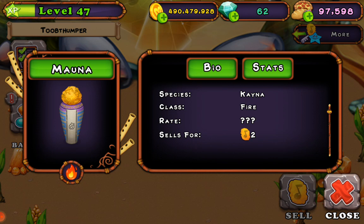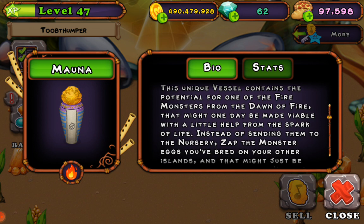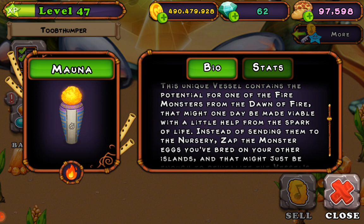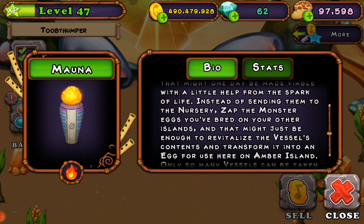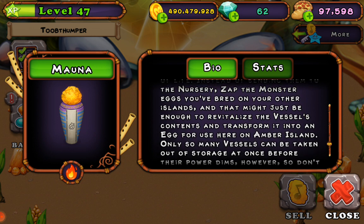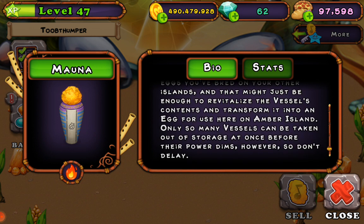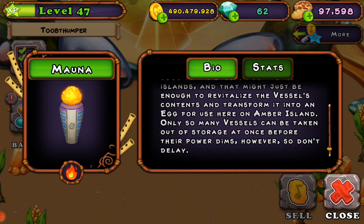Check out what the bio says. The unique vessel contains a potential for one of the fire monsters from a dawn of fire that might one day be made viable with a little hope from the spark of life. Instead of sending them to the nursery, zap the monster eggs you've bred on your other islands that might just be enough to revitalize the vessel's contents and transform it into an egg for use here on Amber Island.